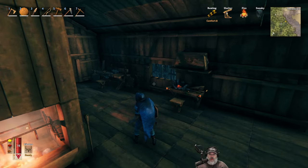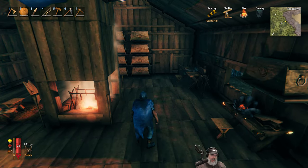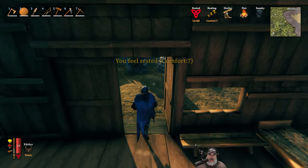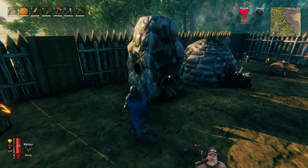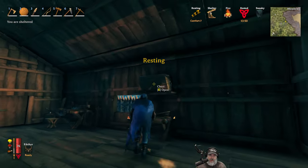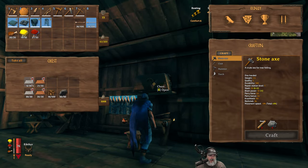Welcome back everybody to Valheim. I'm an old guy gaming and in this episode we are going to make ourselves a cauldron to start with, and probably head on back to our black forest base and start working on that some more. I brought back a whole bunch of copper, I've probably already smelted it. We've got a full stack of copper, a full stack of tin, and quite a bit more beyond that. Let's start by making the cauldron.